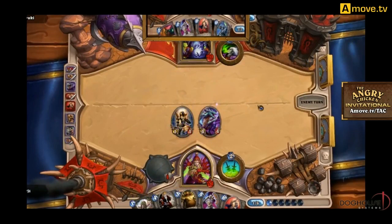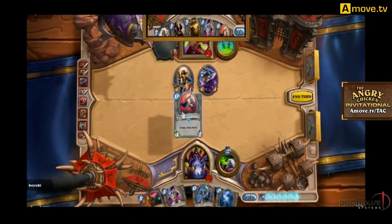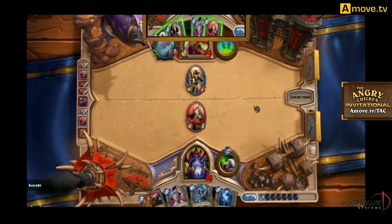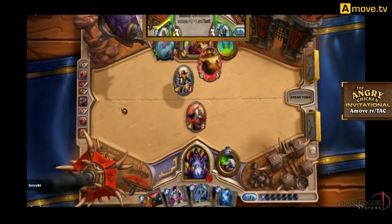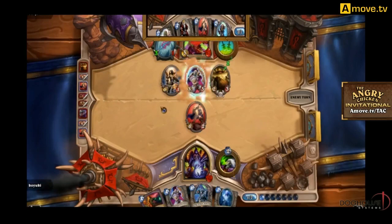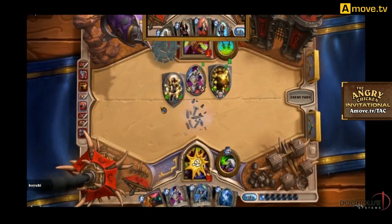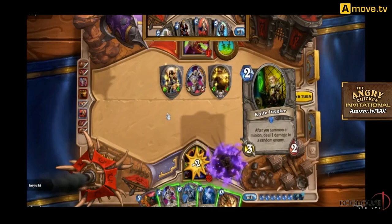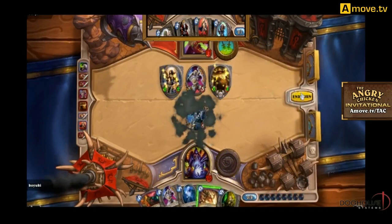Savages is left with a 4/4 and a 1/1 — he has quality board control right now. Kuyuki plays a second Argent Commander in a row — pretty good. He knows it'll die to another dagger attack but it does four damage to Savages' face, and this Warlock deck is a face race. He doesn't mind creatures getting daggered off as long as they deal face damage. He didn't play the Young Priestess because it would have just died to the Argent Squire. The old Argent Commander had three health instead of two — it was an insane card.